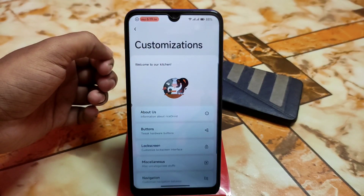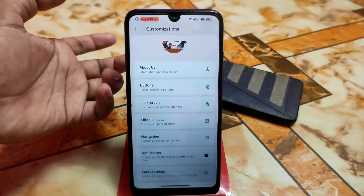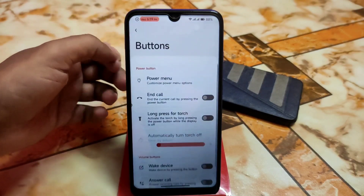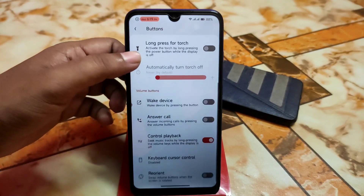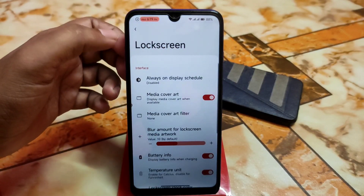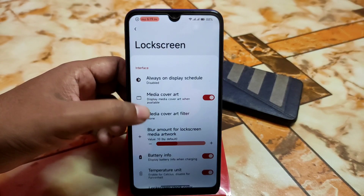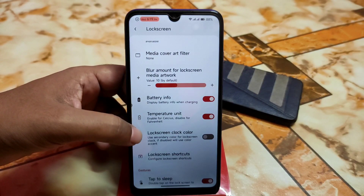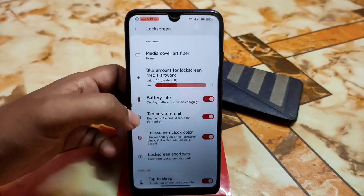So let's talk about the customizations. First of all, the about section — if you want to check the about information of Rise Drive, you guys can check. Then we have the buttons as well — all necessary button customizations are available in that section. Then we have always-on display in lock screen, media cover art, media cover art filter, and battery info. Temperature unit and lock screen clock color can be changed if you want to enable that.